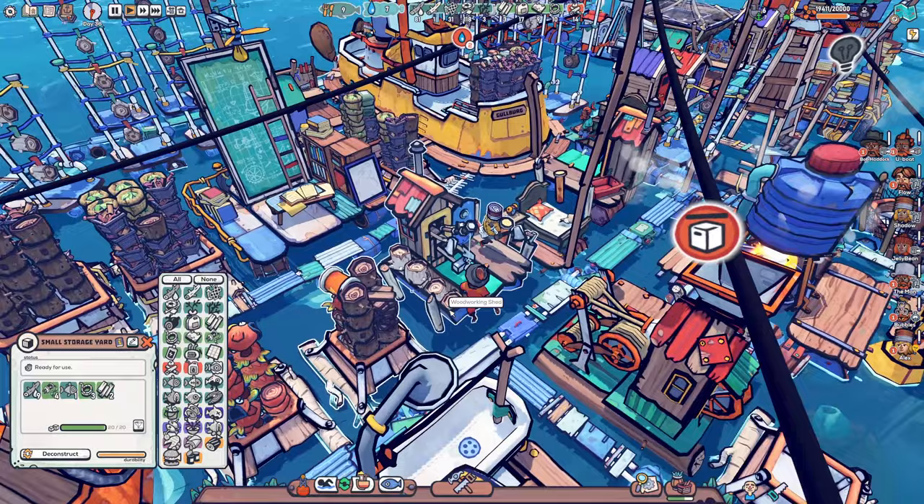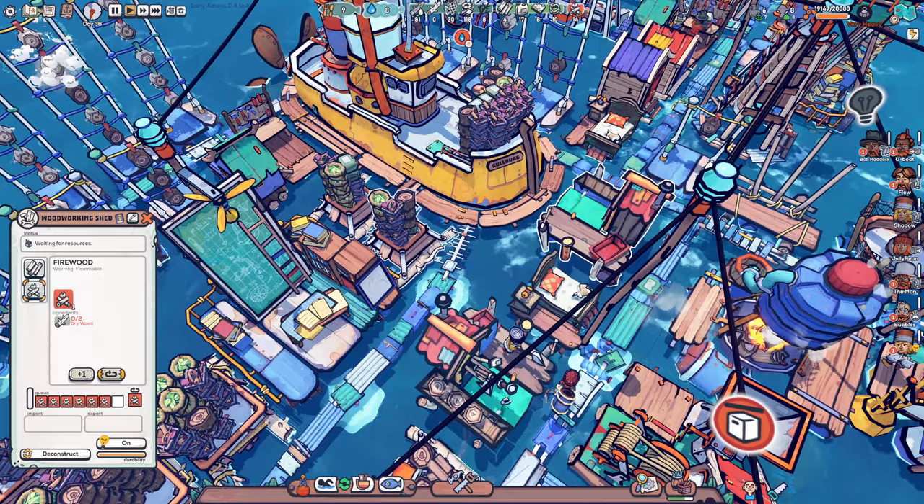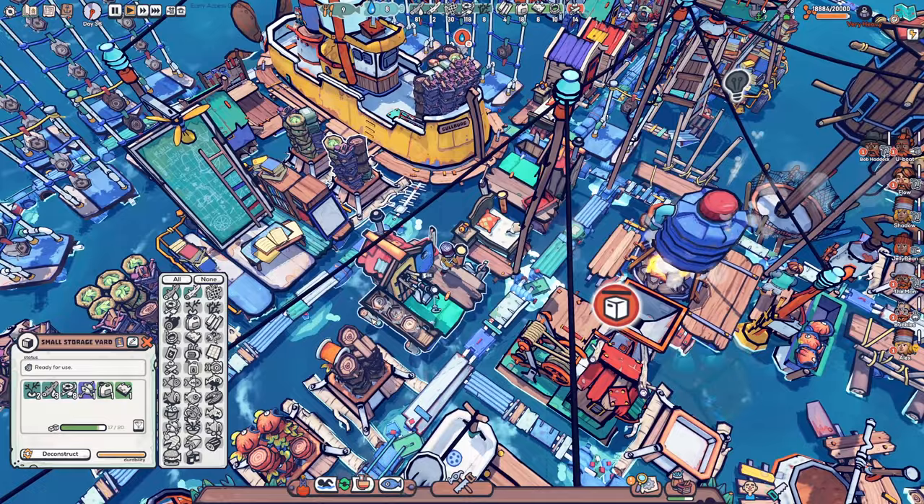We have a lot of storage to go through but I think it's worth it. In this one we are doing fine wooden planks nearby, so this one is getting some planks, and we have another one over here where we're doing fine wood. We may want to store wood close by, so in this one let's only have dry wood. We can also go firewood, or maybe only dry wood and wet wood.